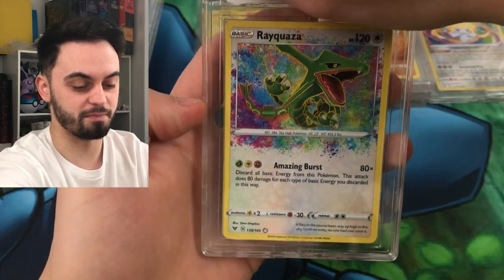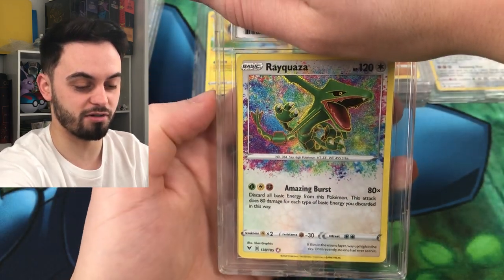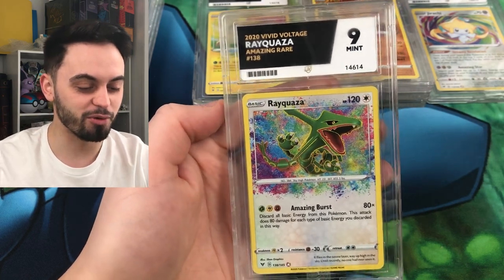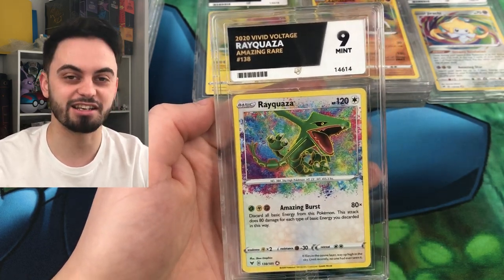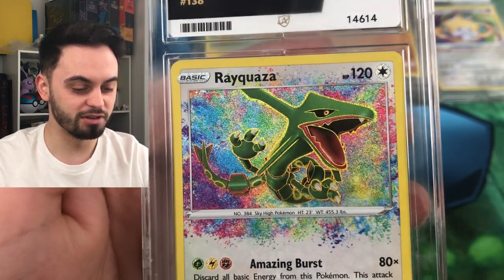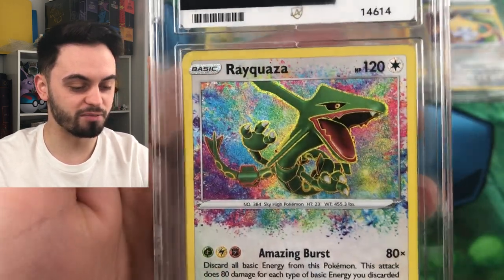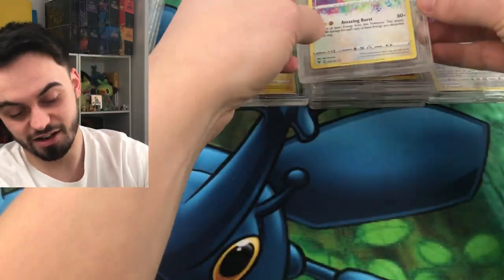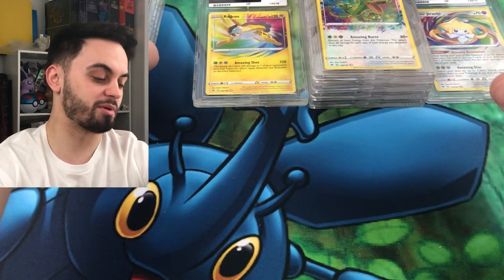Next one is going to be - it is the Rayquaza. Rayquaza is a nine. Okay, I'm happy. I just don't even want an eight - eight's rubbish, nines and tens is where it's at. Gorgeous. That's one for Matt Hojo from Villain Cards, he loves Rayquaza. I'm just buzzing about that ten. I'm so happy. There's a nine there, happy with it, very happy with it.